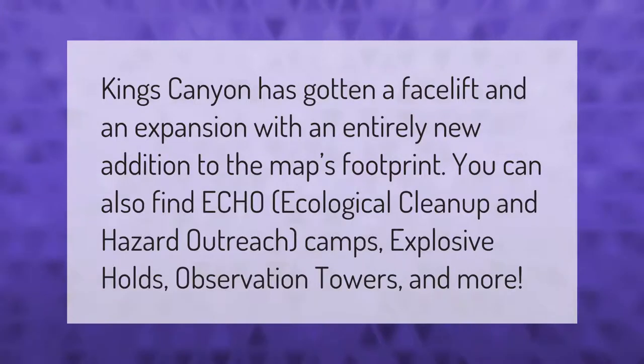King's Canyon has gotten a facelift and an expansion with an entirely new addition to the map's footprint. You can also find Echo Ecological Cleanup and Hazard Outreach camps, explosive holds, observation towers, and more.